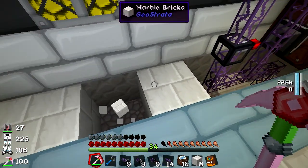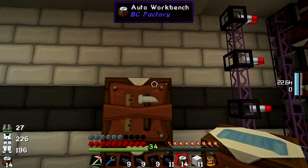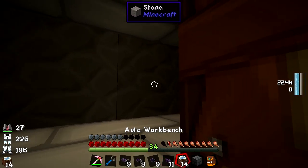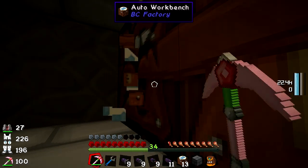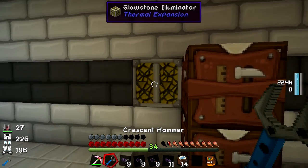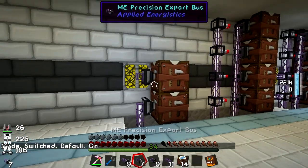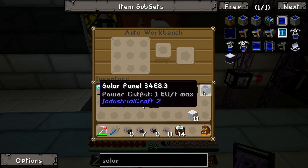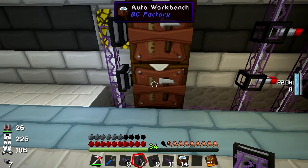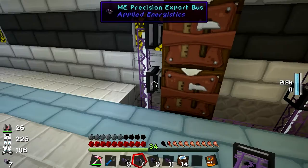We are going to have another row which will go up here — this will be pretty much our final row. I'm going to want a set of export buses along here. This one is going to make low voltage solar arrays. I can ask it to export solar arrays into here to collect them all. It also needs a low voltage transformer, so I'll set it to export low voltage transformers into the middle as well.